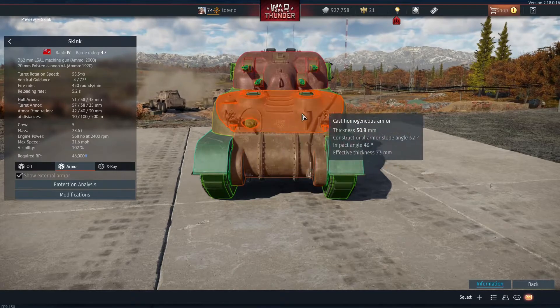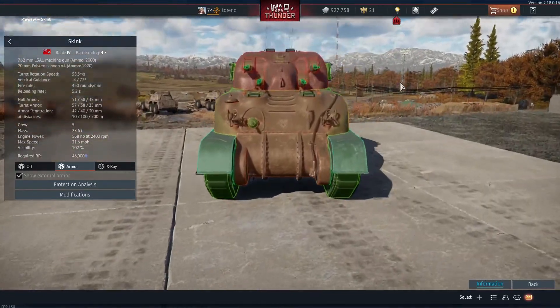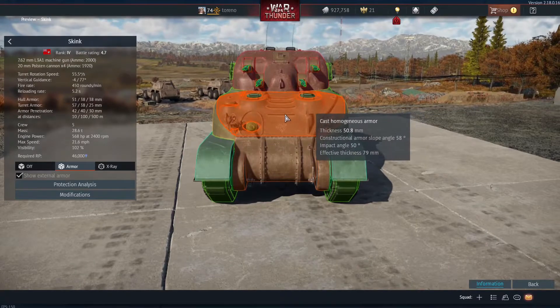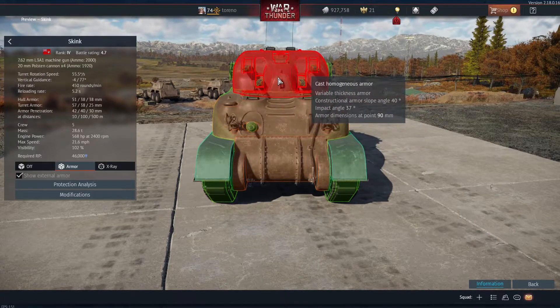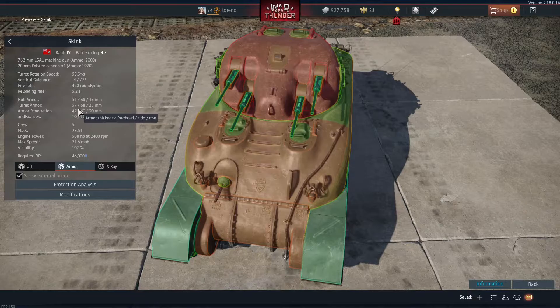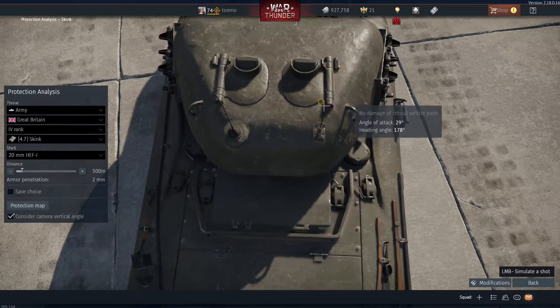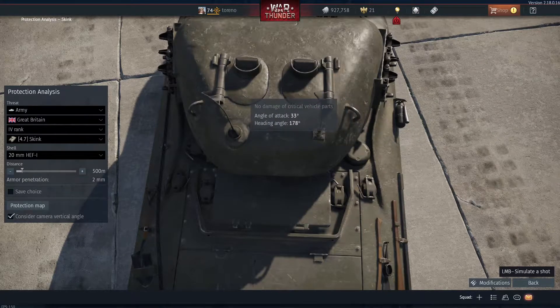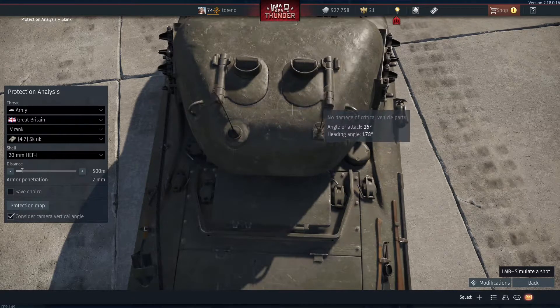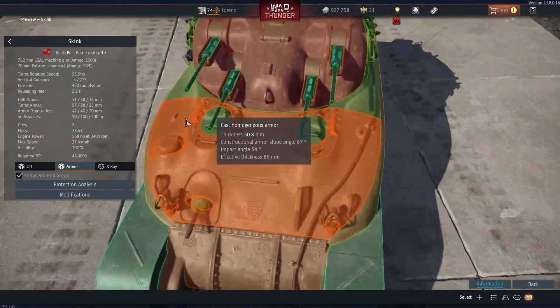Looking at the armour, the hull is basically the same as the M4A1 — this is built on a Grizzly chassis, which is a Canadian-built Sherman tank, so it should be pretty similar to the Shermans. The fully enclosed turret differs all over, but generally at the front it's going to have 57mm, the side 38mm, and the rear 25mm. There was a glitch where you could fire through an area as if the armour just didn't exist — even 7mm rifle-calibre machine guns were able to penetrate — but trying again now I can't find it, so I'm assuming it's been fixed.